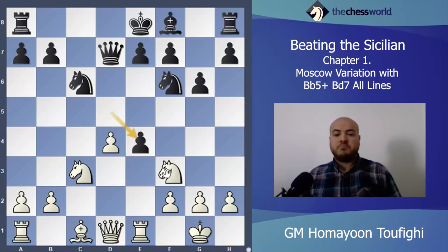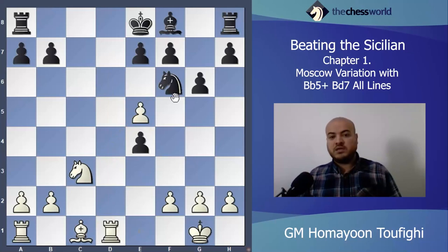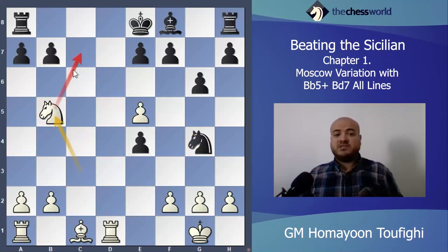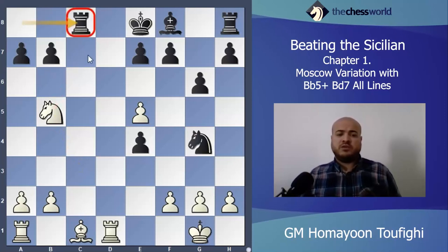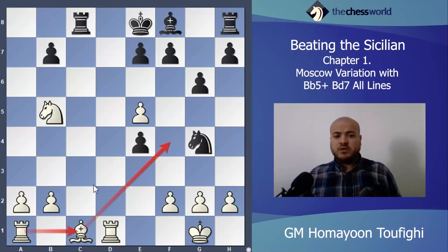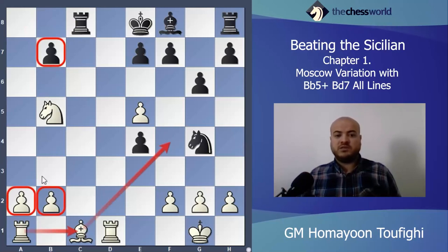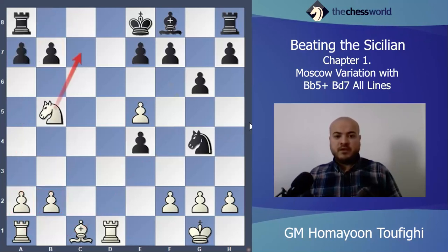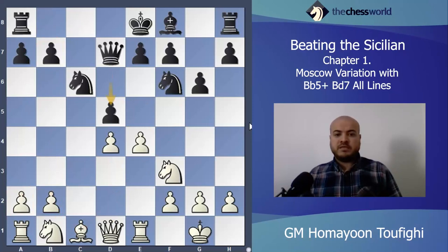After d takes c3, I don't want to take back — I play Knight e5. After taking I take back, then after Queen takes d1, take, and g4. I can play Knight b5 and Knight c7 is coming. Maybe Bishop f4, Rook c1, two against one on the queenside — I can make a passed pawn and get some advantage.